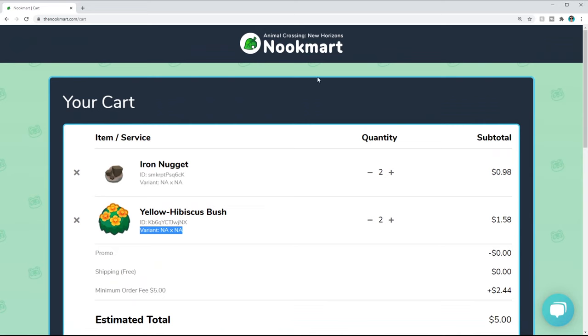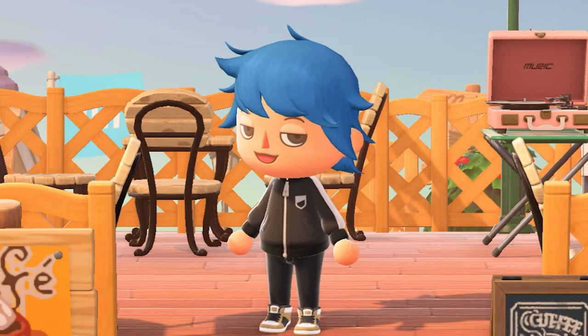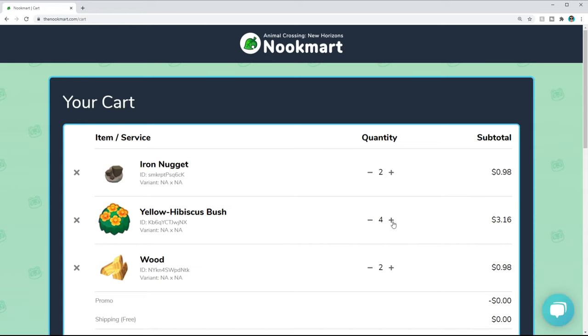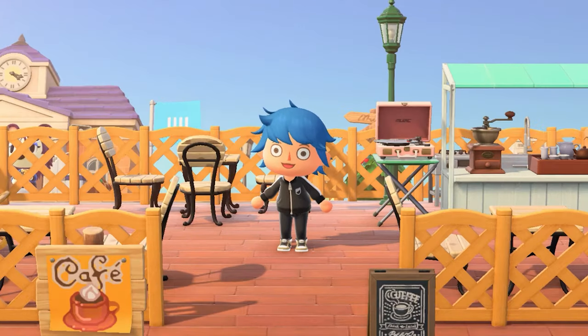I always need normal wood — that's just impossible for me to keep on hand — so I'm going to grab some wood and add a couple more bushes. So that's five dollars and 12 cents, which gives me 60 pieces of iron, four fully grown bushes, and 60 pieces of wood. Not too bad.